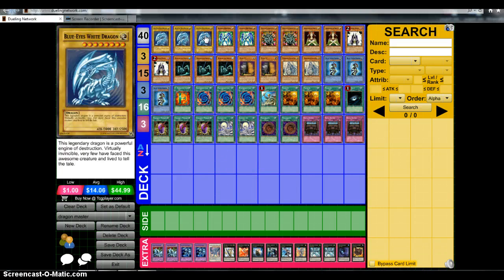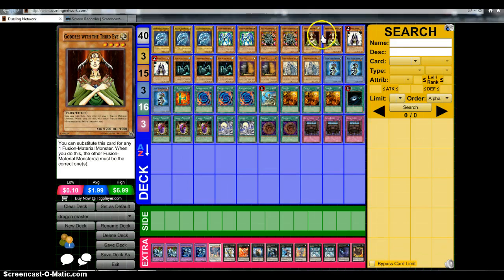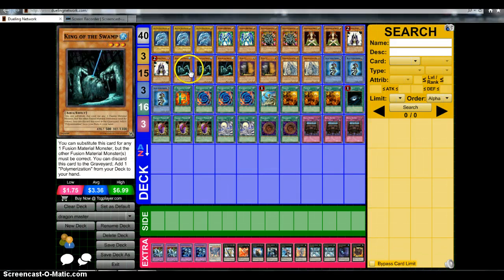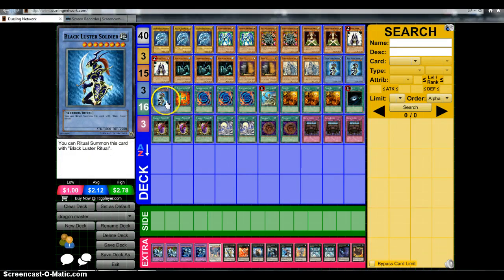I've been playing with this deck a lot and it is so much fun. We have 3 Blue Eyeses, 2 Prismas, 2 Manjus, 2 Goddess with the Third Eye, 2 Summoner Monk, 3 King of the Swamp, 2 Maxi, 2 Maiden with Eyes of Blue, and 3 Black Luster Soldier. You cannot drop this card on the field in any way, shape, or form — so don't ask how.